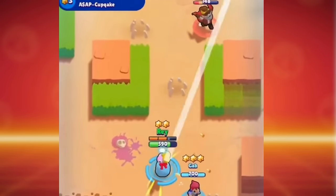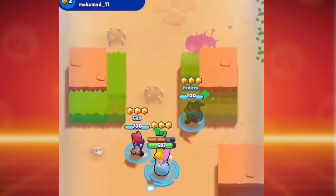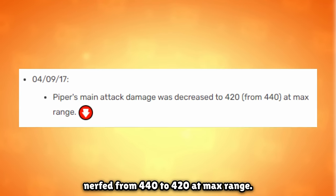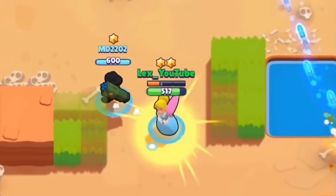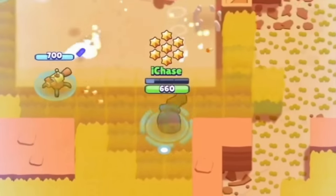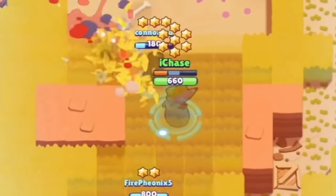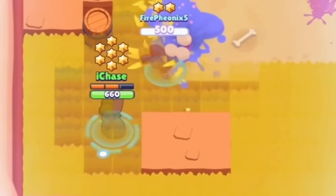However, the damage from her main attack was still very strong, so she would get nerfed yet again. On September 4th, 2017, her attack damage was nerfed from 440 to 420 at max range. After all of this, Piper was much worse than she used to be — expected when you get four consecutive nerfs. She still remained a solid long-range option, highly useful in Bounty and some Gem Grab maps, but didn't have much utility elsewhere.